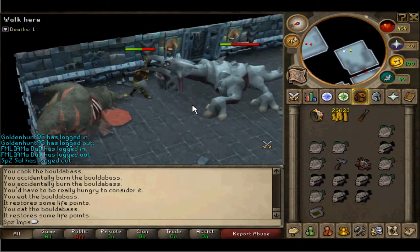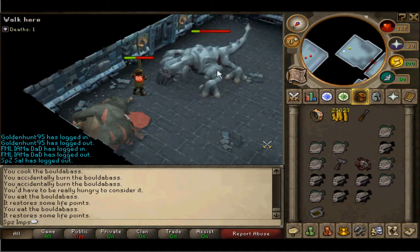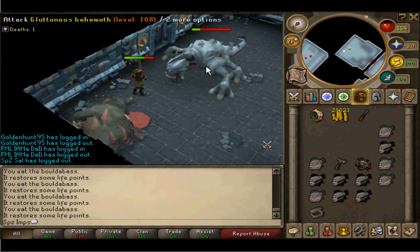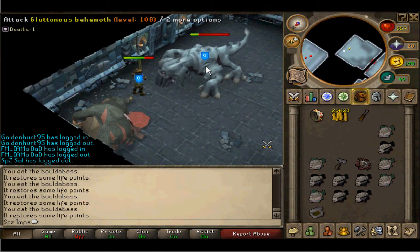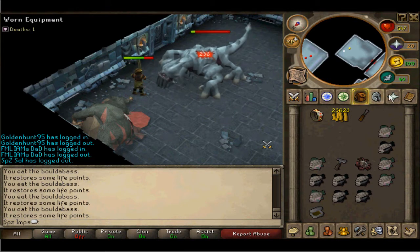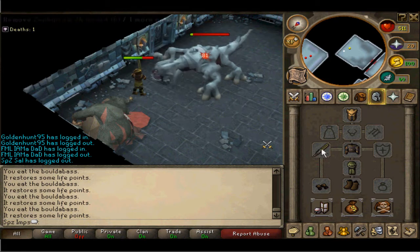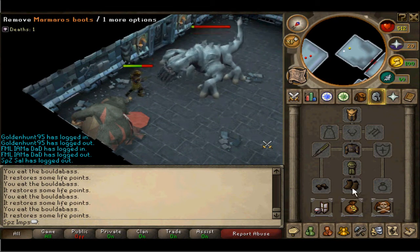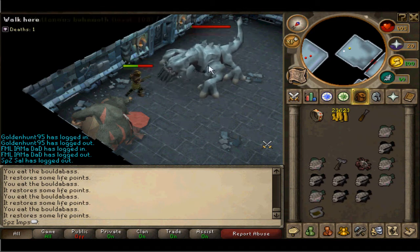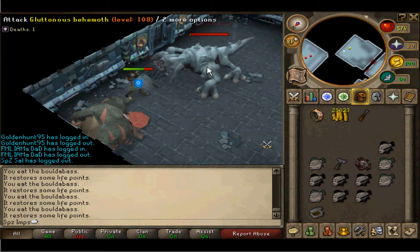The thing to remember in this fight is to bring a lot of food as he doesn't hit that high but he hits very often. His mage attacks seem to do a bit more damage more frequently but the melee attacks hit higher. Just watch out for them, and if you're ranging or maging he will only use his mage attacks as he doesn't move from the spot — he rotates but he doesn't move.